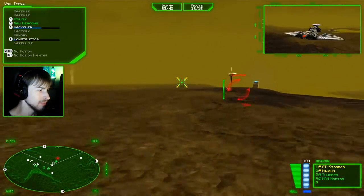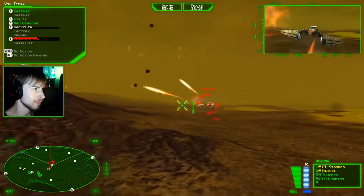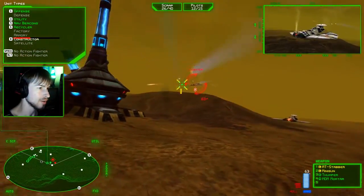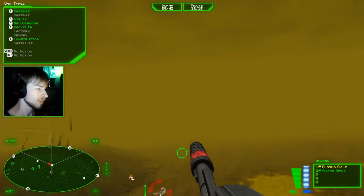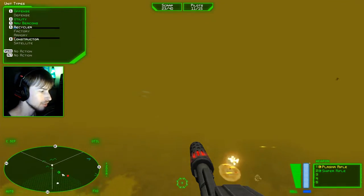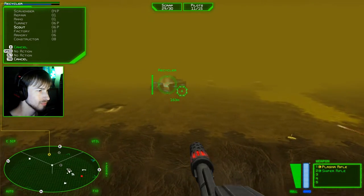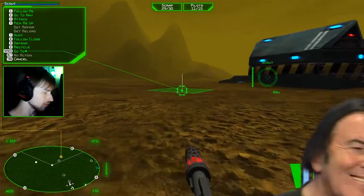This is not good. Hey fighters, get out of here. Leave my constructor alone. Scout, help me attack this dude — that would be really great if you could take out one of these guys. Like I said, their targeting is impeccable. Their targeting is way better. Take out that other fighter. Thank you. Let's get another scout going. Wow, they took out everything. Okay, you took them out. Nice job.